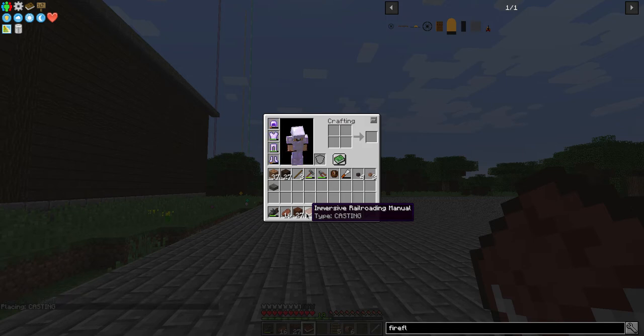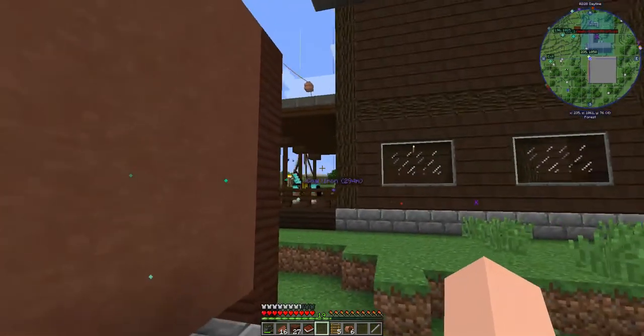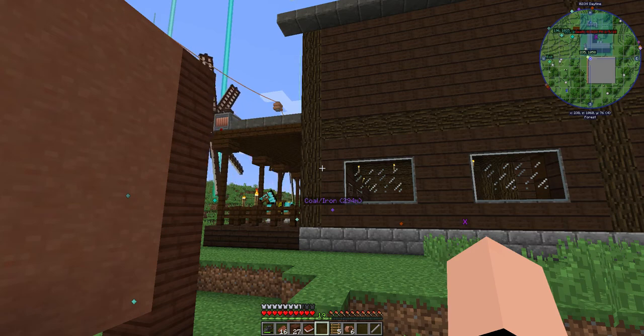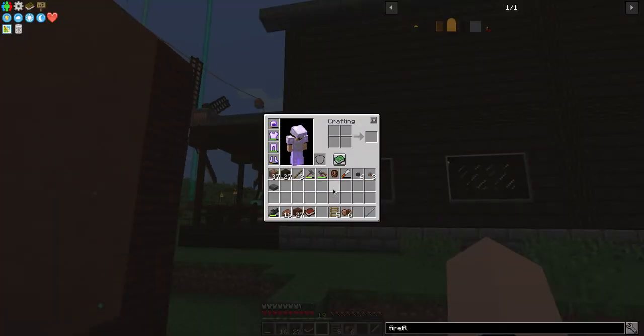The first thing we want to do in this mod is make a casting machine. And the casting machine takes Immersive Engineering components. It is definitely a late game mod — I've already teched up in Immersive Engineering. I probably should have gotten a diesel generator, but that'll be coming in another episode or two.